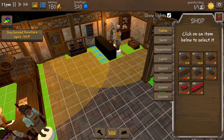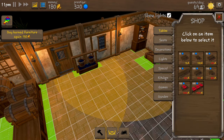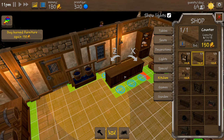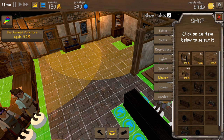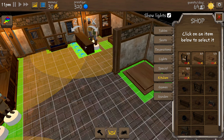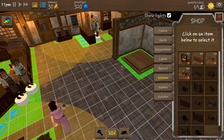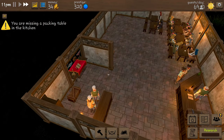If we get rid of the old counter and get a kitchen counter, place it right about there - and buy the burnt furniture for 50 coins. There we go, that's good! It cost us 150 anyway. You are missing a packing table in the kitchen - yes we know, but as soon as we get 150 coins we can sort that out.